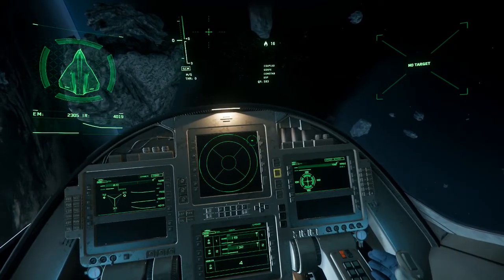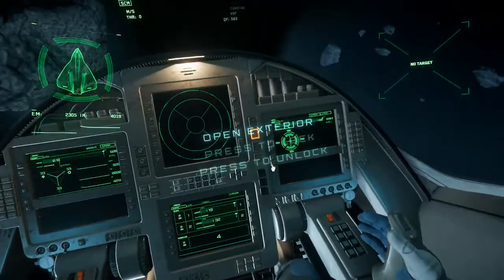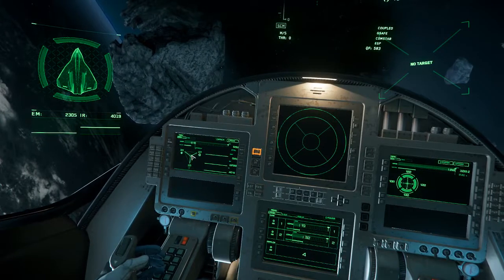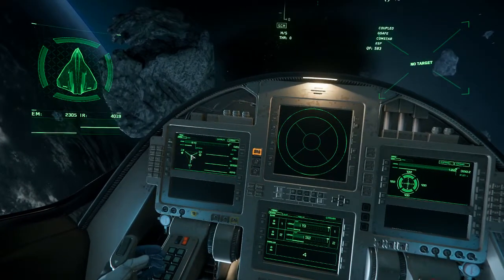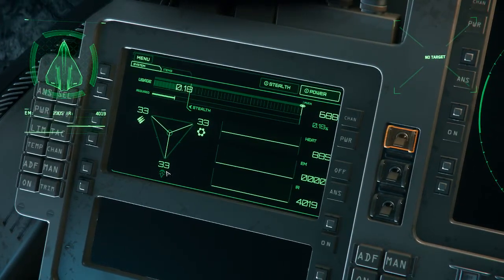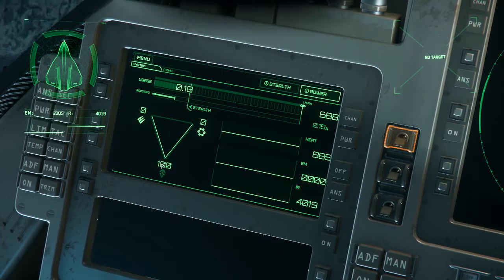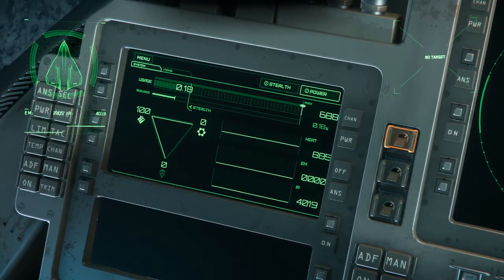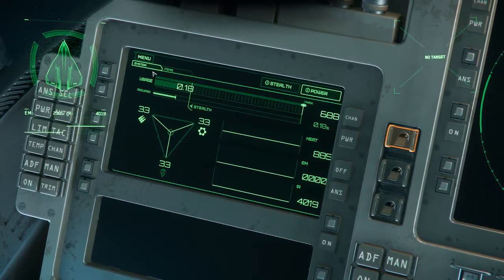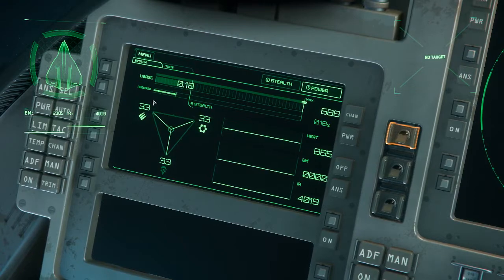Now we're going to look at the screens in front of you. This one is your power distribution — not really necessary for first timers. What you're looking at here is systems, weapons, and thrust or engines. If you want more power to your engines, you adjust there. Just leave it in the center for now. This is your power screen — we won't go into it, but just know it's there. Messing with it isn't necessary at the moment.